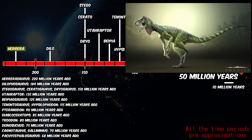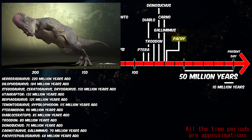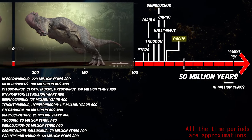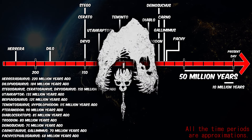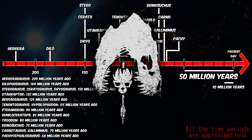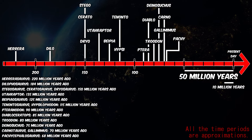Herrerasaurus is one of the first ever dinosaurs to walk the earth. And Pachycephalosaurus lived the closest to us at 68 million years ago. All these dinosaurs on screen are in The Isle — of course, there are many more dinosaurs that lived along these periods of time, but we only talk about the ones currently in game.